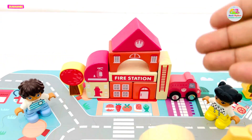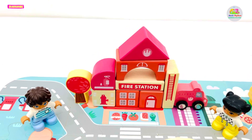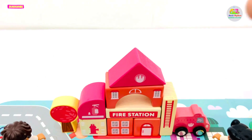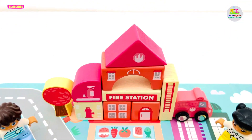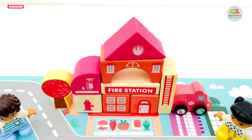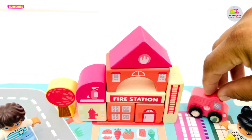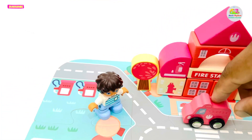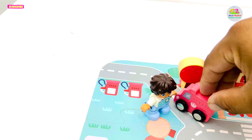Next station is a fire station. A fire station has different equipment to control fire. They have a big ladder to climb to places where there is fire, and a vehicle called a fire truck. The fire truck is going somewhere.